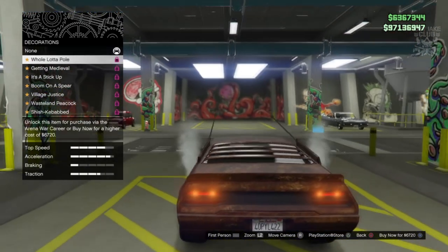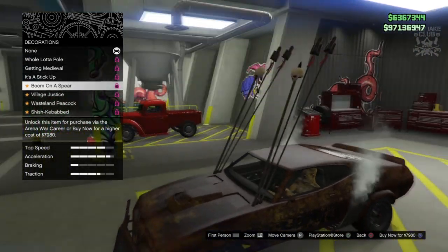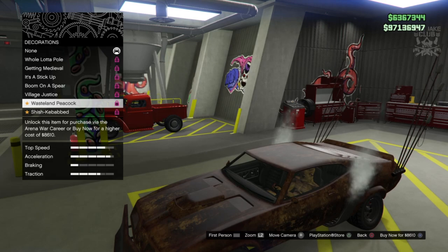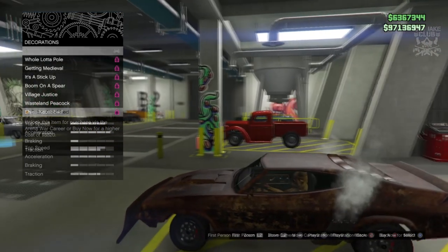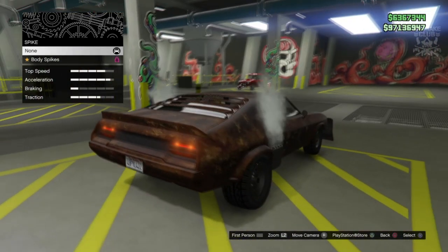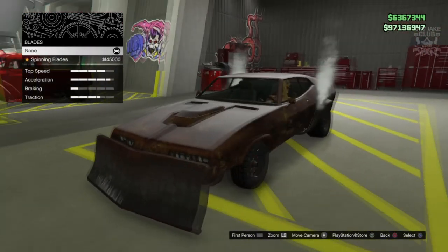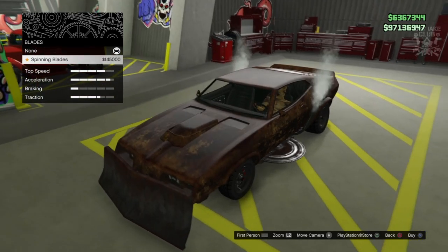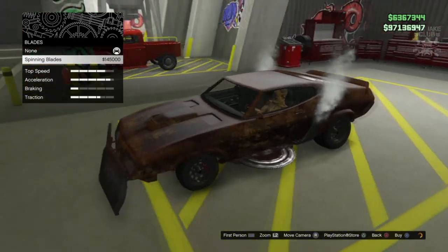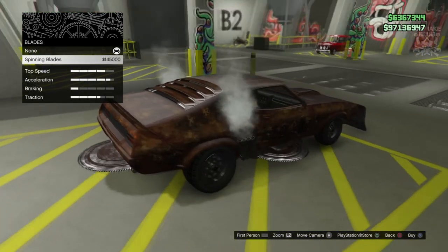We're going to go to bodywork and we've got the decorations — I don't think we need any of this because I want to try and stay true to the Interceptor. So we're going to stay away from that. We've got the spikes as well, we are going to stay away from those even though that looks pretty insane. Then we've got the blades — I know he doesn't have blades on there, but I kind of think we need them if I ever use this in an arena war.